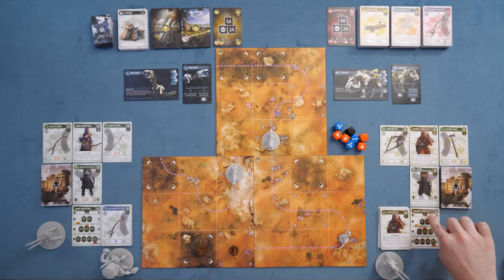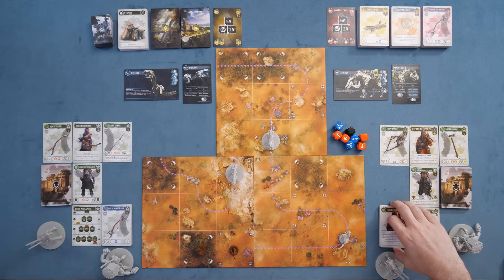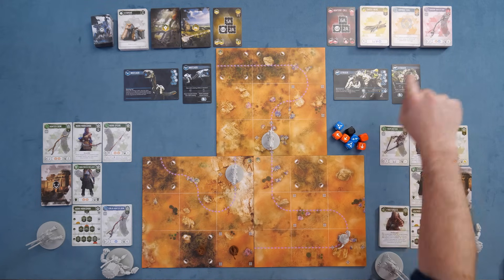You level up by moving your token down a progression chart, unlocking various perks unique to your character, and going through market decks. There are different levels of market decks, all giving you more and more things — better weapons, better armor, better gear, better modifications, better ammo — all these different things that will help you take down the final boss.